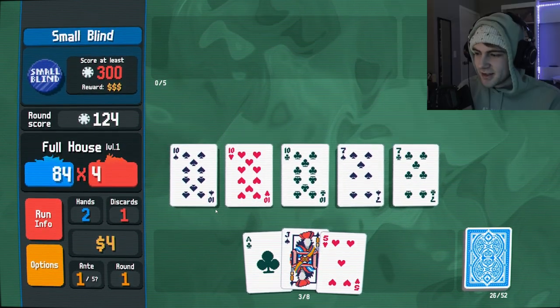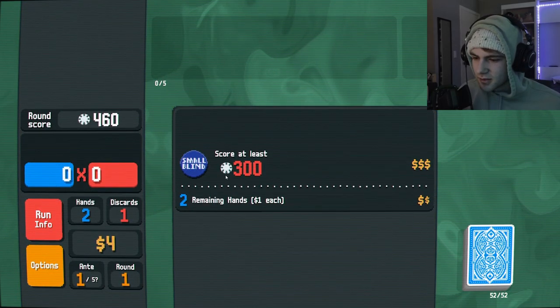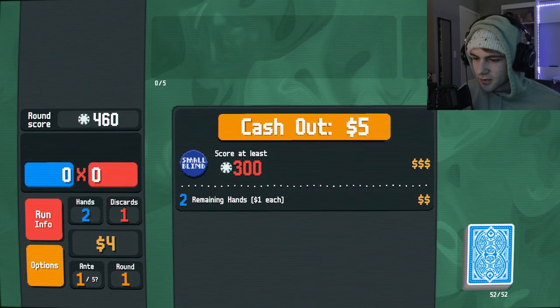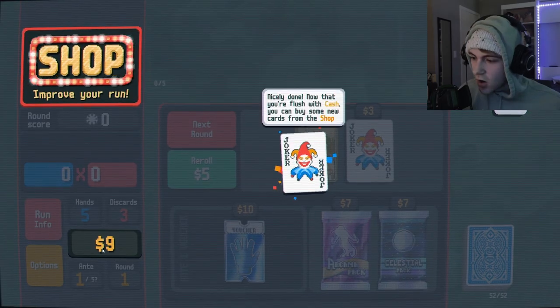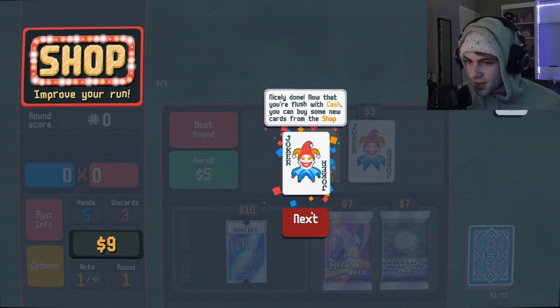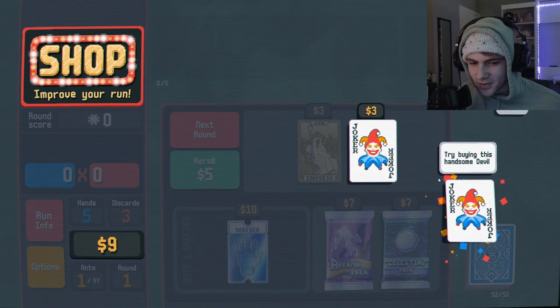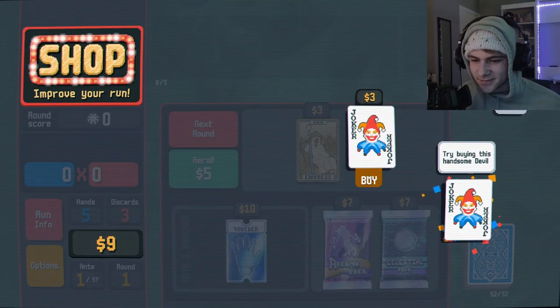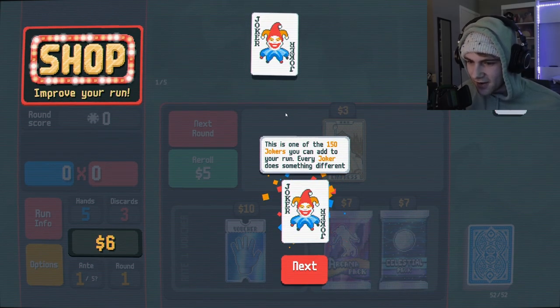This guy sucks — he only got four points? What? What am I looking at? I got five dollars! Oh my god, I'm gonna be able to buy a candy bar soon. Nicely done. Now that you're flush with cash, you can buy some new cards from the shop! Try buying this handsome devil! Oh you! I know who that is! This is one of the 150 jokers you can add to your run — every joker does something different. I don't think there's 150 jokers per deck.